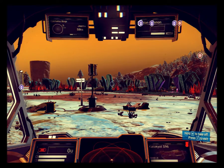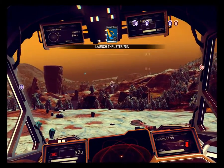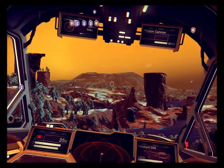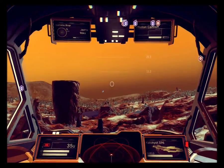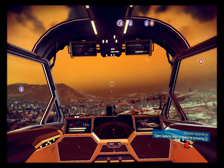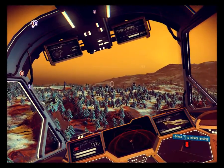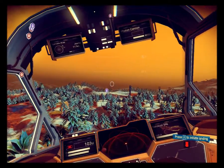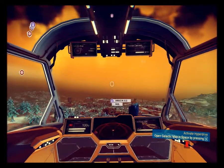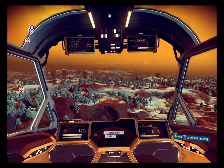Hello everybody, this is Nerdy Geeky, and I've literally just started this video from where we left off on the last one. We're going to go see a crashed ship and a ruin. There must be ships in the atmosphere or something. The ruin is a lot closer - the crashed ship's like three hours away, so let's cut to when we get to the ruin.